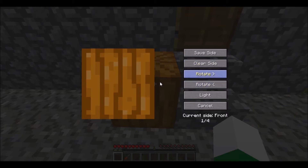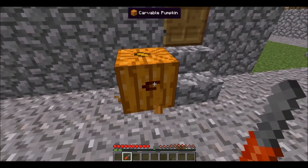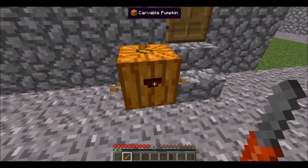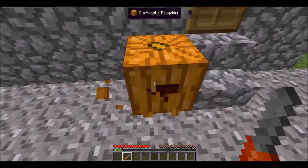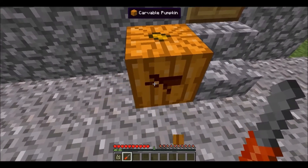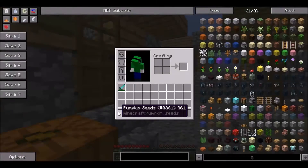Let me go ahead and clear side, and then you can carve like that, or you could carve like this — which actually also, if you keep carving with the Carvable Knife, it'll eventually start popping out seeds. There we go — pumpkin seeds. That's pretty cool, I thought.